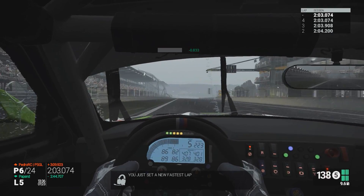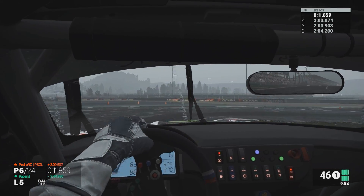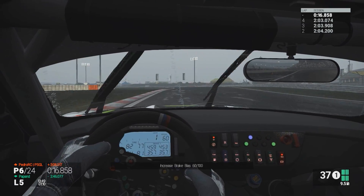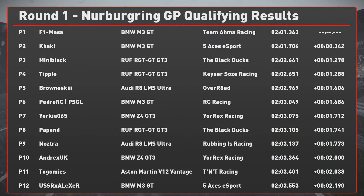That lap turned out to be a 2:03.07, which has put me into sixth position. However, there is one minute and fifteen seconds left of the session and someone could quite easily take that sixth position from me. I don't have enough time for one more lap, so I'm going to go back to the pits. Here are the qualifying results — I ended up in seventh position. RC Monster slipped himself into sixth, and Efron Master managed to get himself pole, so he gets a single point for that. Khaki in second and Mini Black in third. My teammate Andrex is in tenth position.